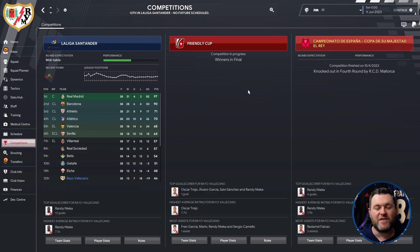So to summarise: Brentford finished 9th, Torino finished 7th, and Vallecano finished 12th.